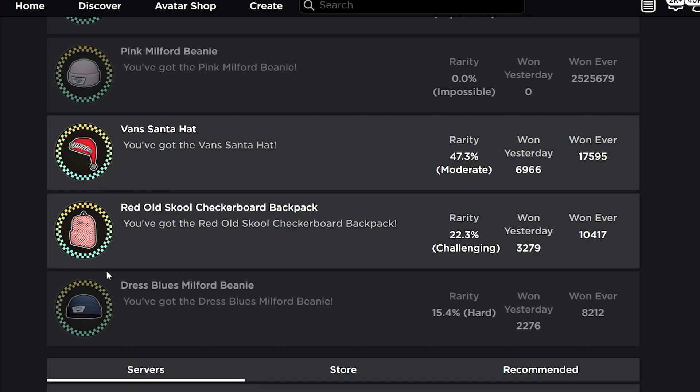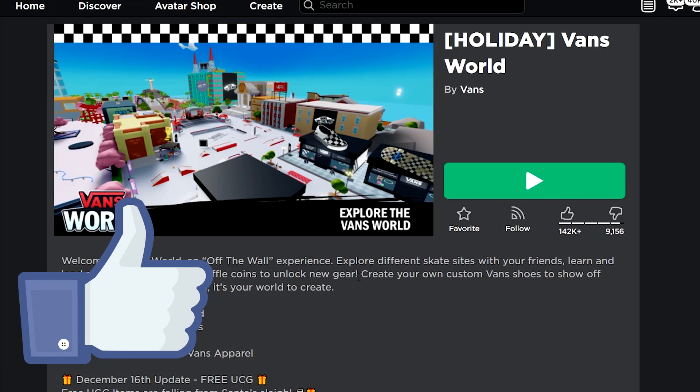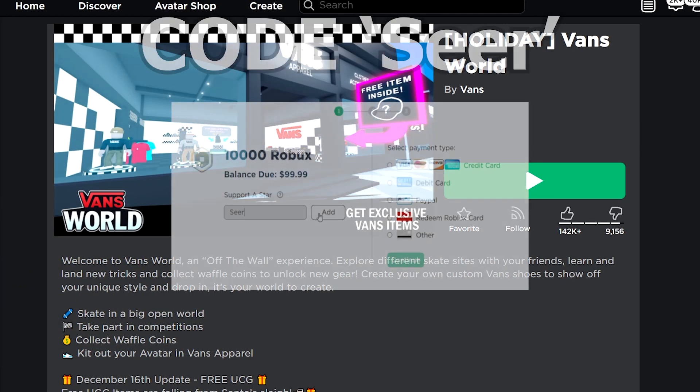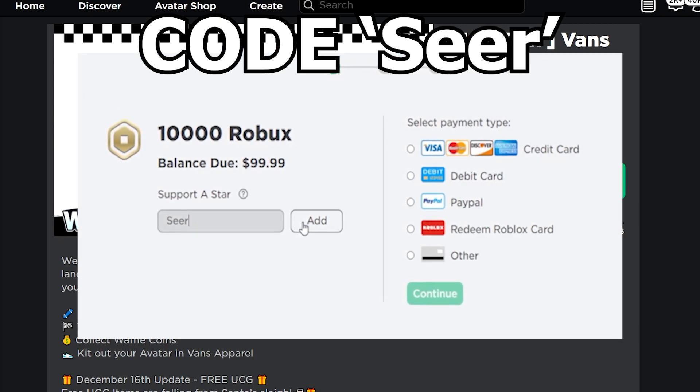If you want three of the new free accessories on the Fans World event, just follow exactly what I said - get the sleigh and get the free items. If you enjoyed this free accessory video and want to see more, subscribe right here and drop a like if you enjoyed it. I'll see y'all in the next video, peace out!